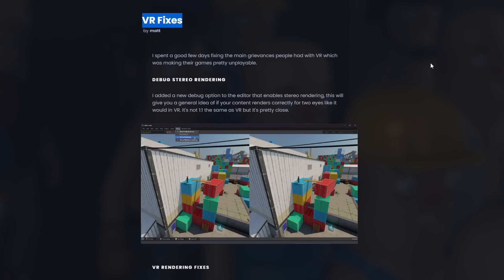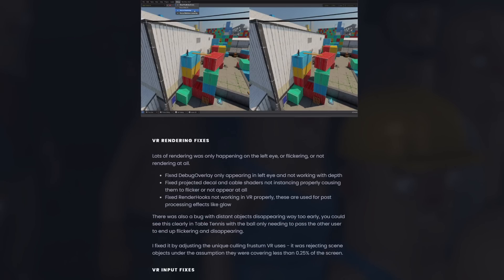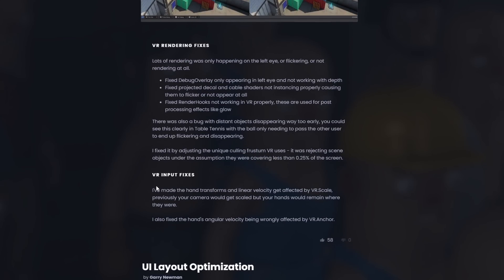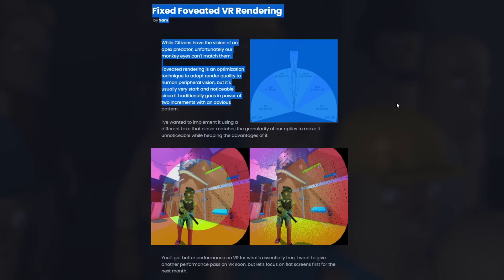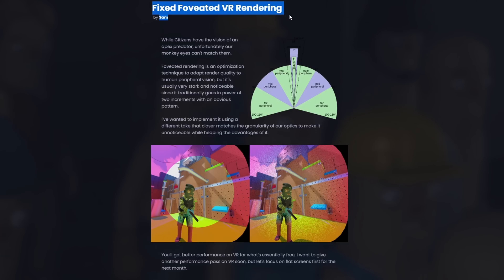There have been a ton of VR updates. VR has been fixed now — it actually works. Previously, VR was full of bugs: the debug overlay didn't work, decals didn't work, render hooks didn't work, nothing worked basically. There were also a lot of bugs related to VR inputs. There's a valve fix, and there's new fixed foveated VR rendering. The wording on this one is a little confusing — I'm pretty sure Sandbox did not have foveated rendering before, and instead 'fixed' means it's in a fixed position, which is kind of very strange.